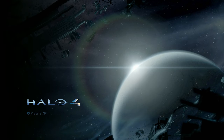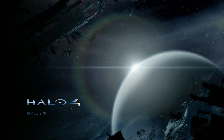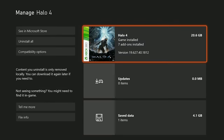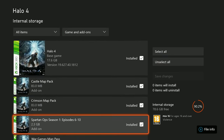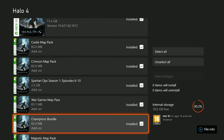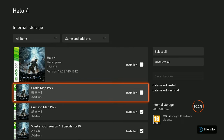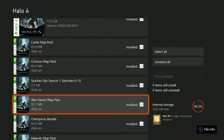I was getting ready to call this game out for its DLC not working, but it turns out if you go into Manage Game Add-Ons and you have the War Games Map Pass installed, you have to manually check and install them afterwards. I'm talking about the map packs — Majestic, Crimson, Castle. I did not know this. I thought they just installed by themselves.